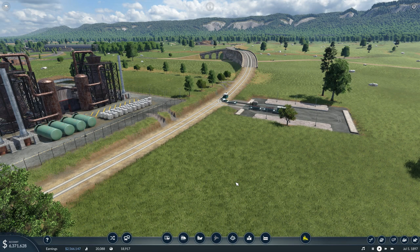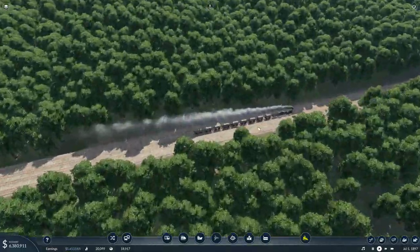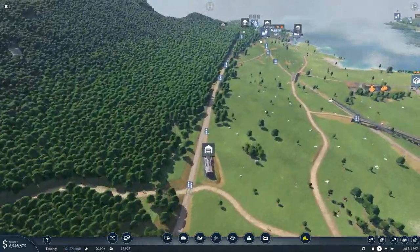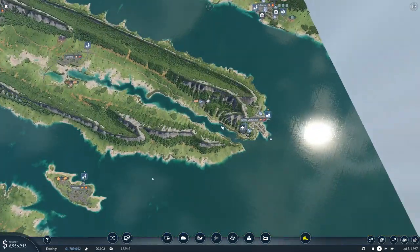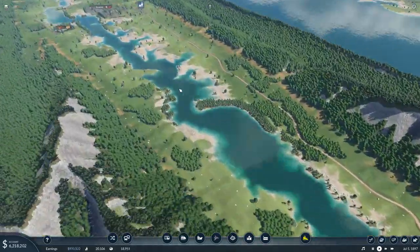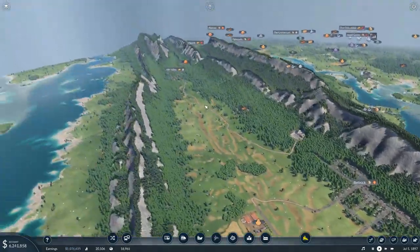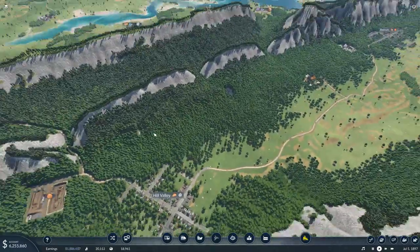Hello everybody, Benestorm here. Welcome back to Transport Fever 2. In the last episode, we worked on making some adjustments to our oil trains, specifically the one that runs out to Yulemore, so that they can actually take goods to Yulemore once we're producing goods. Then I began working on passenger trains, started building a station, set up a tram system in Limsa-la-Minsa, and built a station over in Som. Eventually we're going to want to get one in Bedrock and another in Hill Valley, and we'll have a passenger line set up there.